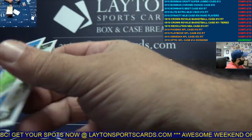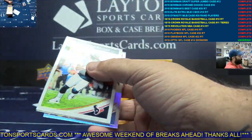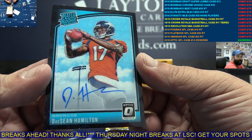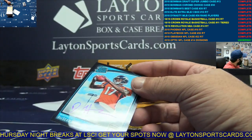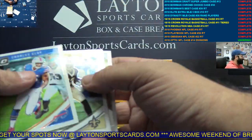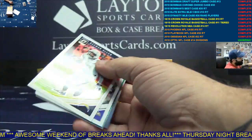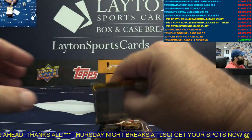Aqua Dalton Schultz, NFC East. Silver Odell Beckham. AFC West again to 25, another Black Velocity Auto — Deshaun Hamilton. What a case! AFC West with another nice one — got the Chubb and the Hamilton now.